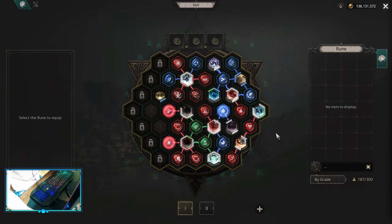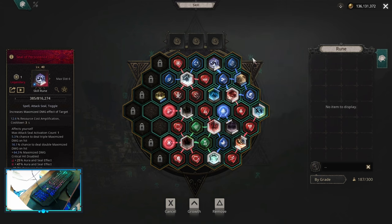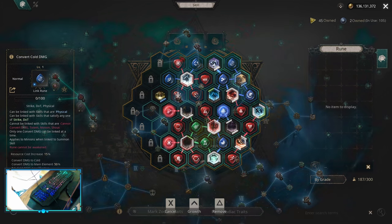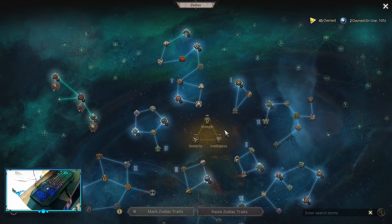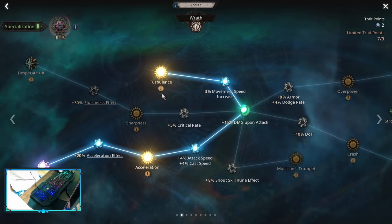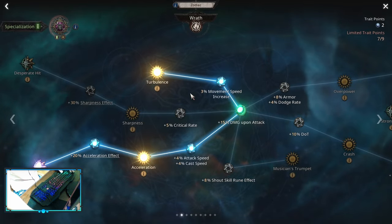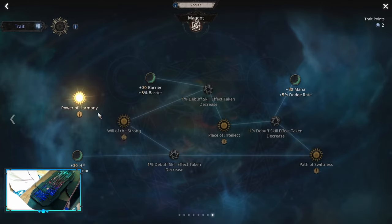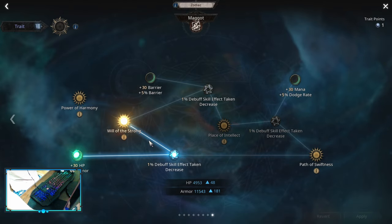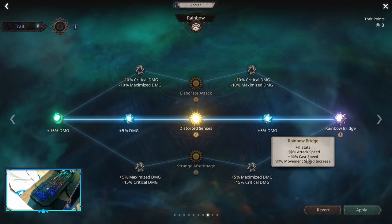For maximized physical on the skill board you only want to add persistence, smash, and seal of persistence, then convert counter attack to cold damage — and you are done on the skill board. For maximized physical zodiacs you do the same changes: pick up distorted senses, and here pick up turbulence instead of desperate hit. You're left with two extra points because there's no reason to spend nine points into the second spec. Those two points you can spec however you like — you can remove palm of harmony and pick up will of the strong if you have 500 strength, or just add two extra points on the rainbow and pick up some attack speed and stats.